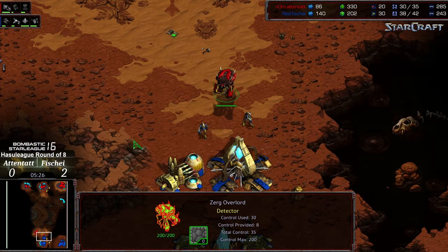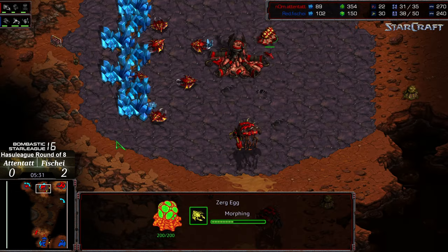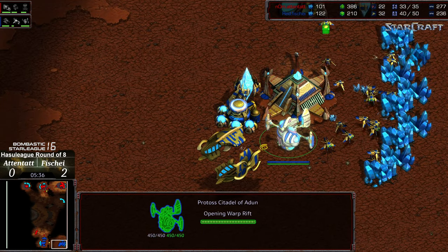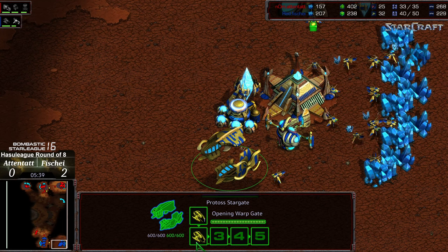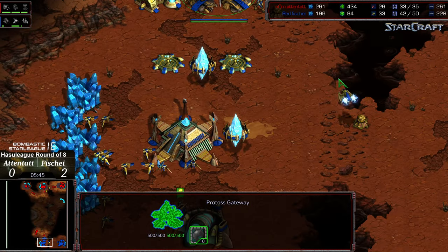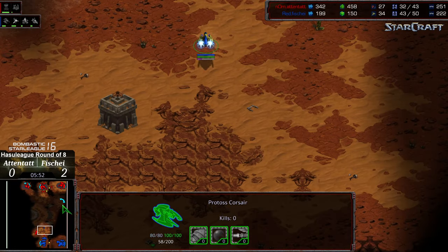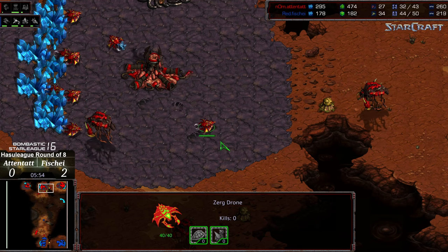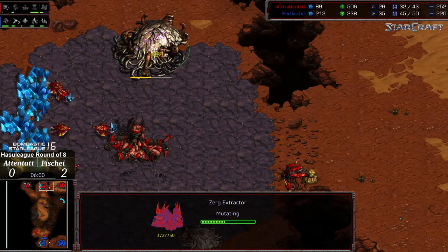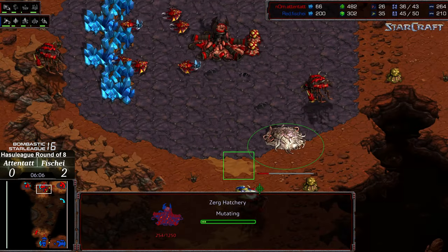Zealots starting to wander out, finding no zerglings out front — they're just waiting in the wings. Ten zealots in number. Spire is about halfway finished. First corsair is just about complete, should be able to maneuver forward and get initial scouting information. A second corsair is being built. Upon seeing the lack of hydralisk — as those zealots made their way out — it looks like Atentat is dropping a fourth hatchery and grabbing additional gas, suggesting he'll go spire rather than hatchery off the initial four bases.